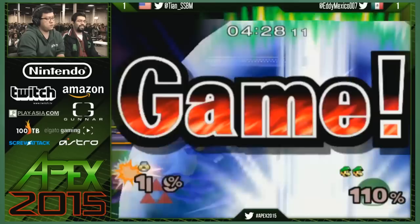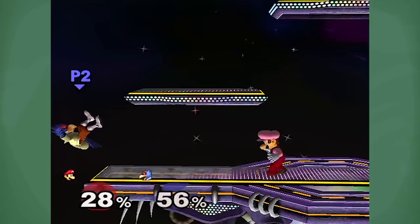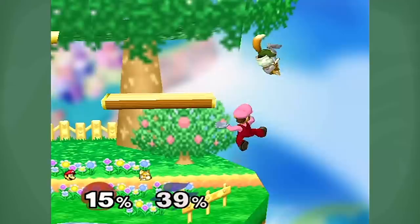Another great approach is short hop down air and forward airs. It uses Luigi's floatiness to your advantage. I know it's a pain at times because he's super slow in the air, but it actually gives you a lot more time to space your moves. Learn to space Luigi's aerials. I love doing faded back forward airs and down airs — it's awesome for spacing. You can't grab it, you can't do much of anything out of it.